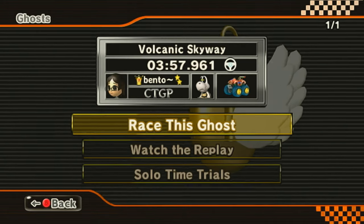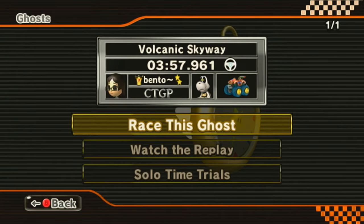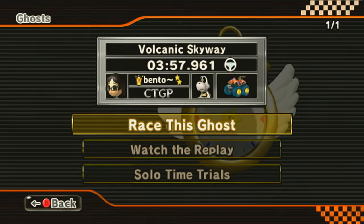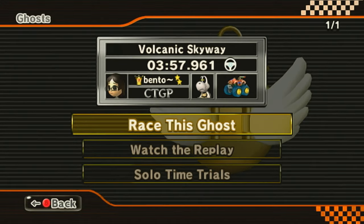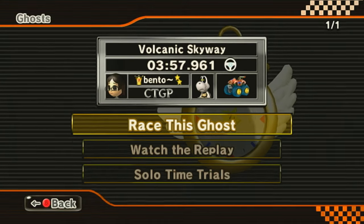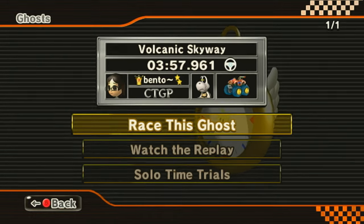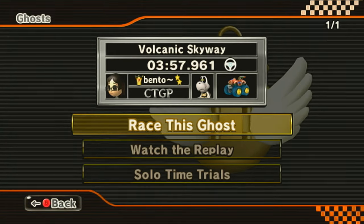Just like those old Troy vs. Custom Track series videos, I'm going to play through the track once against the easy staff ghost. Once we unlock the expert staff ghost, we're going to try to beat that. I'm sure it's going to be a challenge. I'll try to keep these to one track per update, but if you want to see more, I can do two or three tracks per update. With that said, we're going to boot up one run of Volcanic Skyway against a 3:57 by Bento.